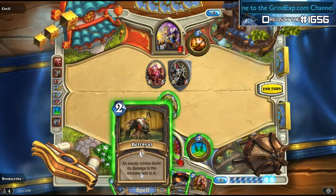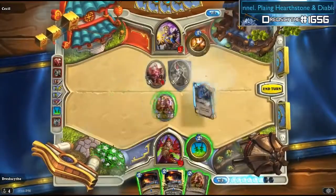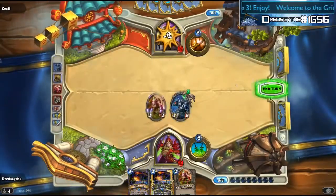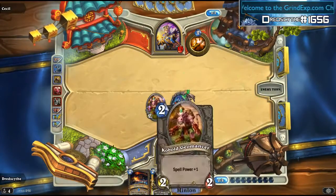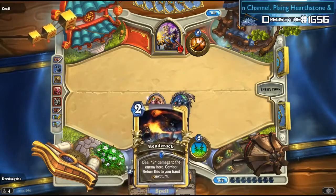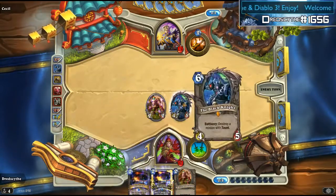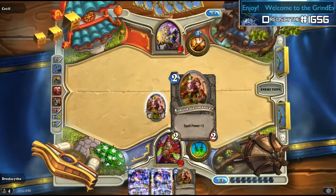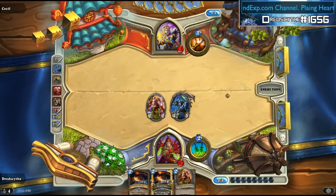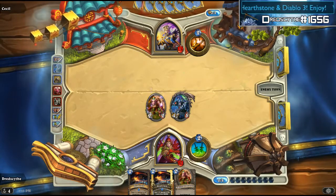Wait a minute — time for Betrayal! So he takes three damage, kills off the mind control, and we still have enough to instantly kill this. Next turn, if everything stays the way it is: spell power, bring him out, double head crack — that'd be 4 damage each, so 8 damage, 12, 16 damage total. Hopefully he does not have a mind control.